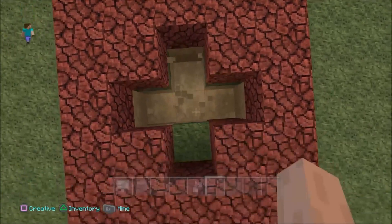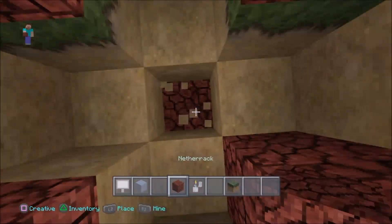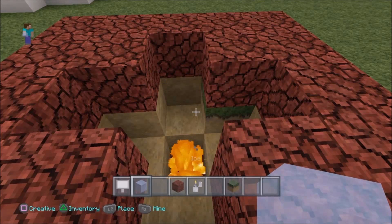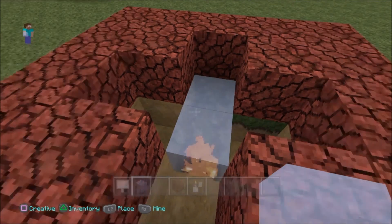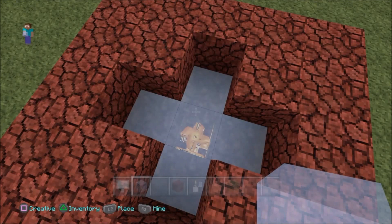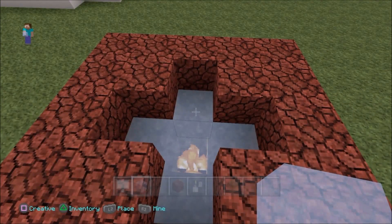You want to have a pattern like this across the ground, dig down twice and one more. Then you want to simply put down your nether rack and put down the fire, and simply just put down the ice. You have to do this pretty quickly before it melts. And that's it, guys — there are no signs, there are no pressure plates, there isn't any trick to this at all.